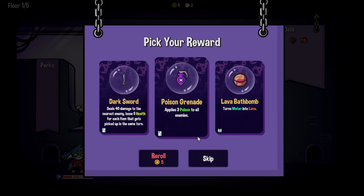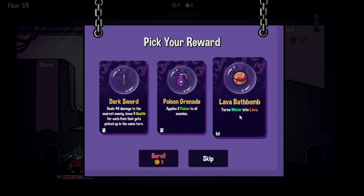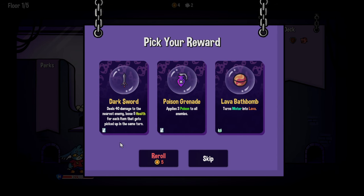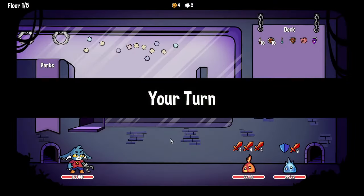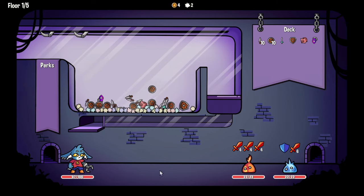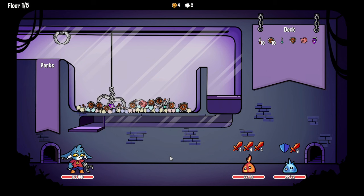Three poison to one enemy is nice. There's water into lava — not sure what that does. Deals 40 damage to the newest enemy, but you lose five health each item it gets picked up in the same turn. Let's go with the poison. He's got some shield going on here — I got the poison and some damage right here, I think we'll go with that first for our first grab.